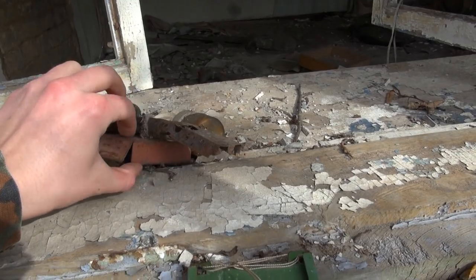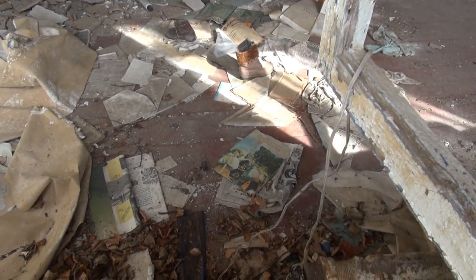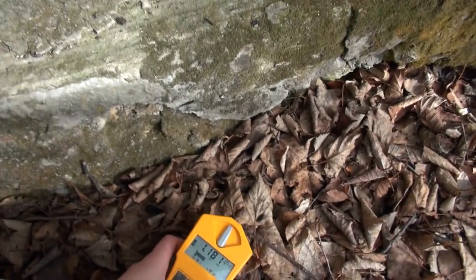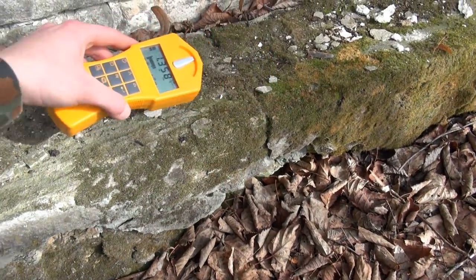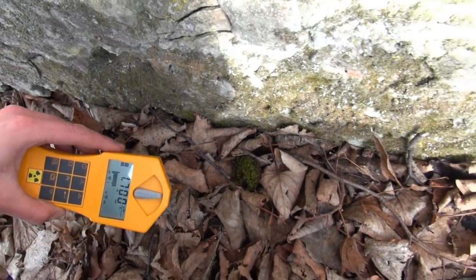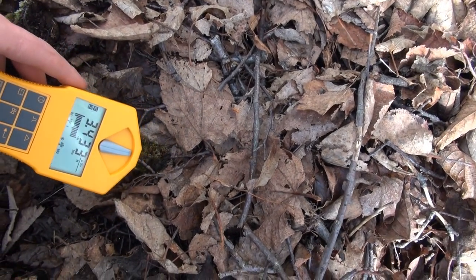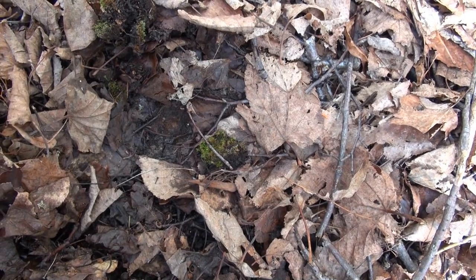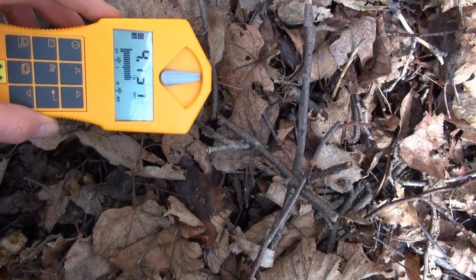Some toys, but nothing too inviting inside — nothing worth climbing through the window for, which is just trash. I noticed the Gamma Scout is clicking a little faster than usual in this place. We have about 1.5 µSv/h on the floor. I'm trying to find some even hotter spots — 1.7 µSv/h here, and in another spot about 4 µSv/h, over maybe half a square meter. So it's not like a hot particle — it's a more or less uniform scattered contamination.